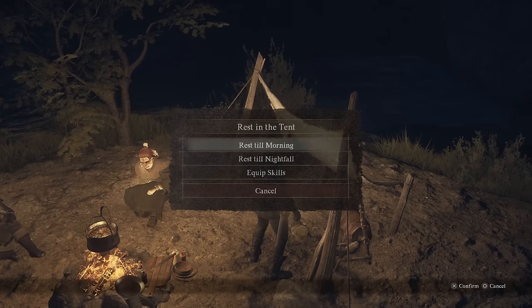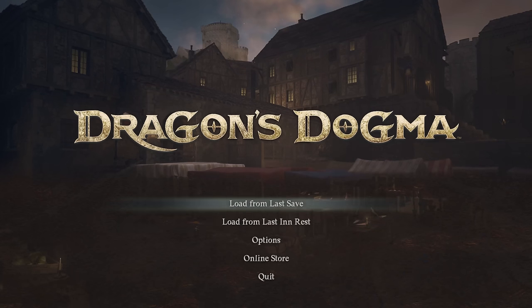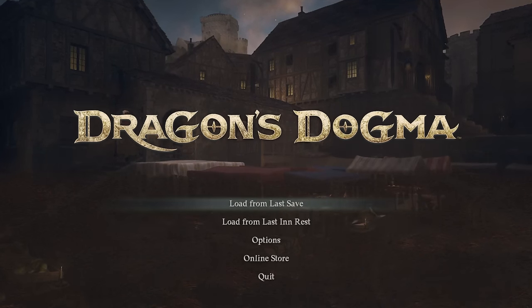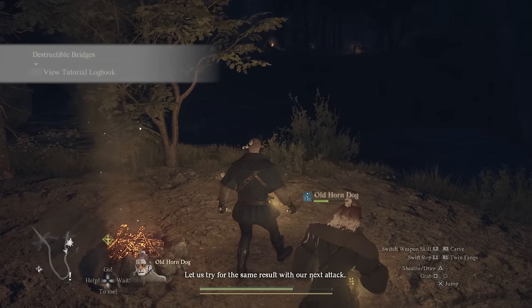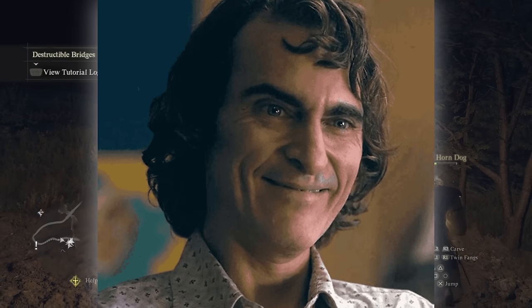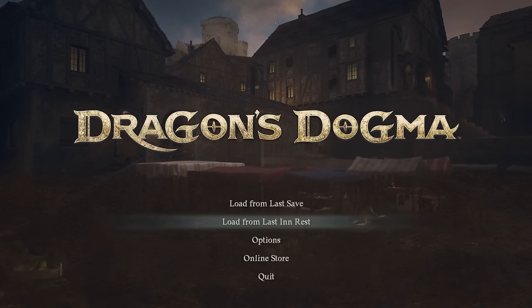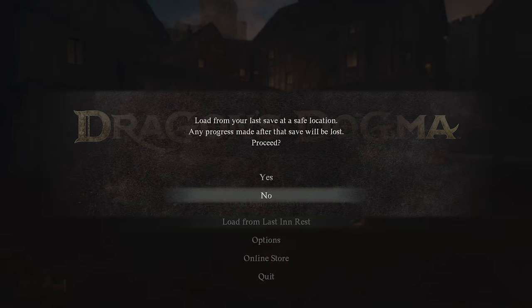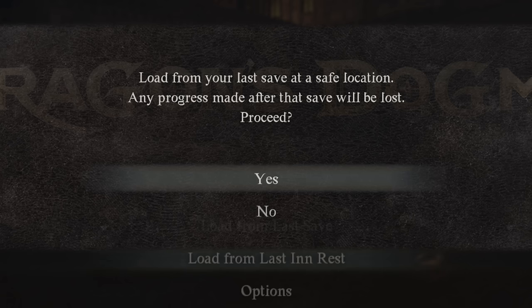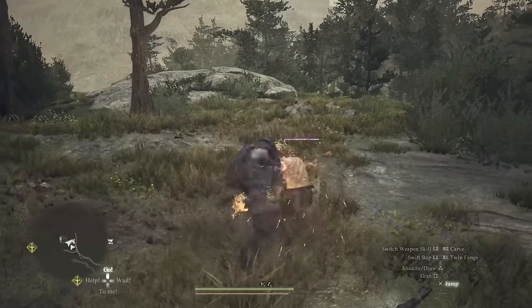Using campsites or just saving is not significant in the same way that resting at the inn is. I lost probably 10 hours of progress because I didn't rest at the inn — I just kept using campsites and the autosave. Big mistake. Plus, if you fail a mission or something goes down in a way you're not happy with, you can backtrack to the last time you rested at the inn, which will override any progress you've made after that.